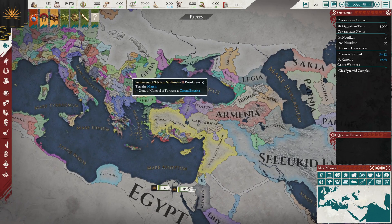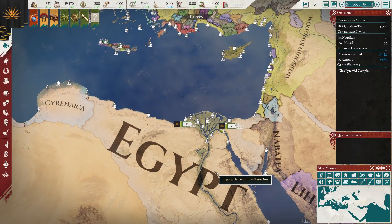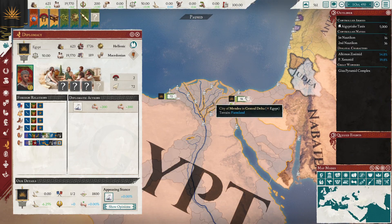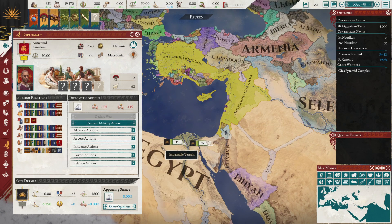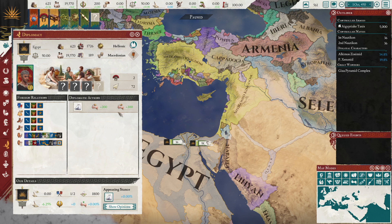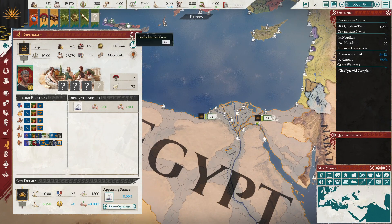By and large, the other successors will fight over Anatolia and leave you alone for most of the game. As Egypt, you start off with a pretty dense, high population for your size. The Antigonids have 3,000 population and only have 600 more population than you, with 300 cities. So you have a very dense, very good population.